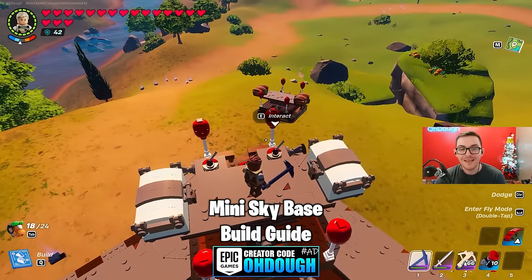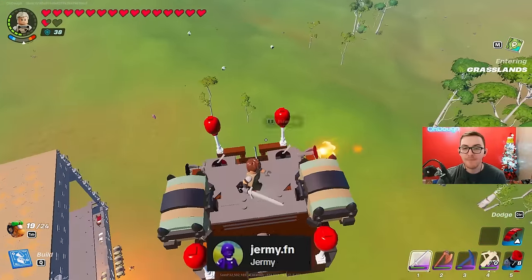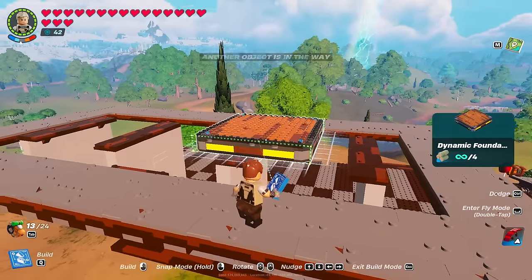How to easily make a flying, turning, and landable mini sky base in Lego Fortnite. Showing schematics from a dude named Jeremy, and I made it in survival as well. Okay, it works.